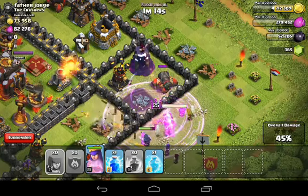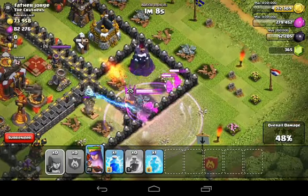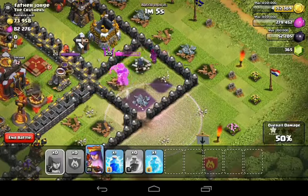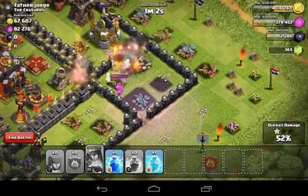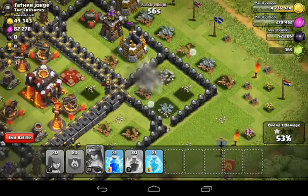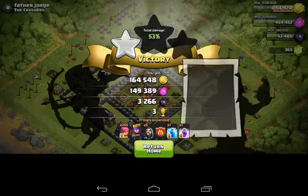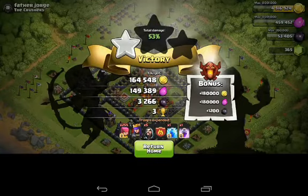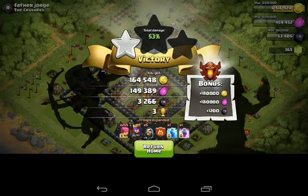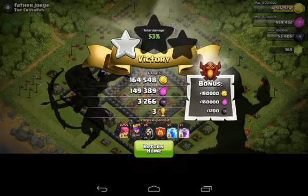Some wizards come in from our clan castle — lucky us. We're at 48 percent, taking out the Tesla and wizard tower. The queen hits a mortar and a gold storage — I just let her do her thing. That's it for this raid. The results: decent gold and elixir, and with the bonus it comes to over 600k. Dark elixir comes out to 3,266 — with the bonus, 4,466. Great raid overall.